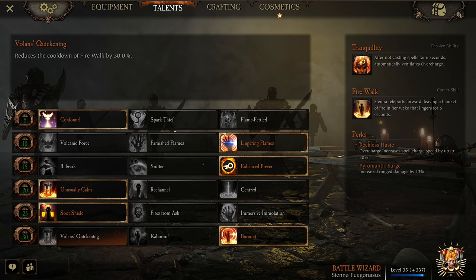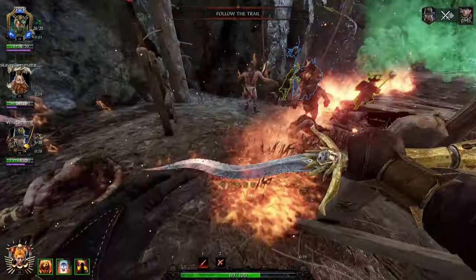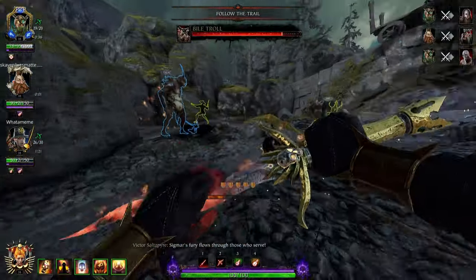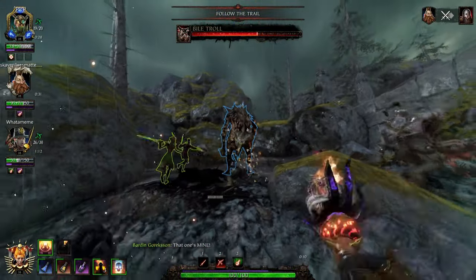For her level 30 line, Burnout is the one we want. Fire Walk can be activated a second time within 10 seconds. This is really good — it's going to give you double the mobility, drastically improve your odds of reviving a teammate, keeping a monster stunlocked, or being able to push a monster off a ledge.